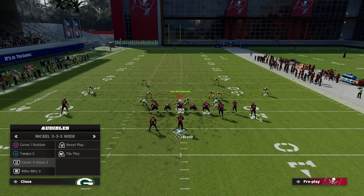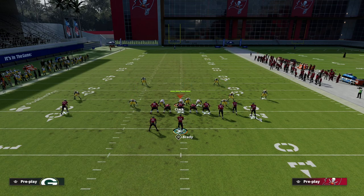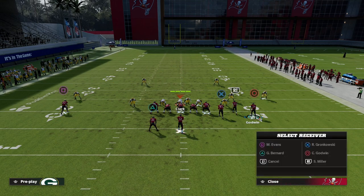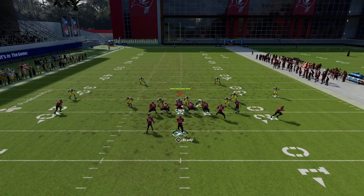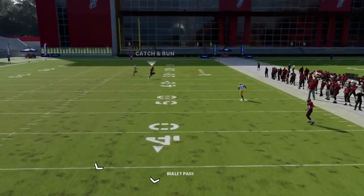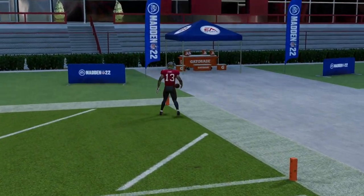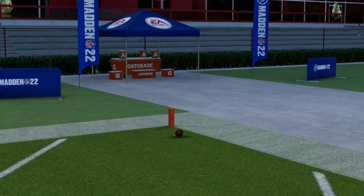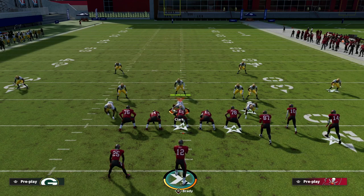Those are some different ways to attack Cover 3 and Cover 2 with the Bunch Trail. I think Bunch Trail is one of the best plays in this game. I'd really encourage you to test out this setup — it's actually really good. Just do a little baby motion and see how the post runs so much better on this hash mark. Post routes this year are so lethal.